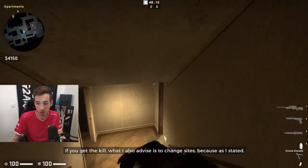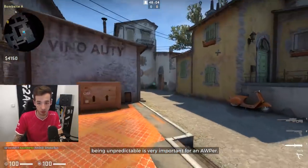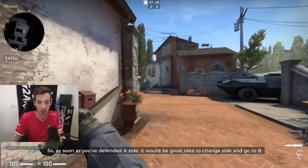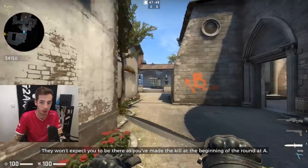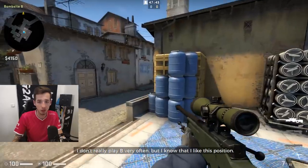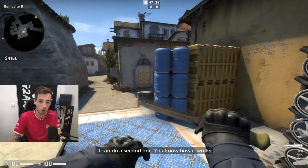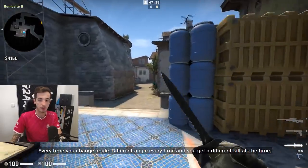If you make the kill, I would also advise you to change position. As I said, being unpredictable is super important for an AWPer. So as soon as you make the difference on A side, it would be a great idea to change and go B, so they don't expect you there since you made the kill at the beginning of the round on A. I don't play B very often, but I know I really like this position - it fits my game style. I kill the first one, fall back, kill the second one. You're falling back every time you change angle, a different angle every time, and you get different kills all the time.